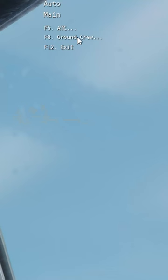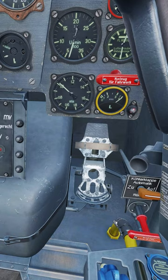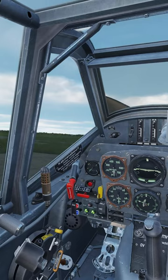Run the inertial starter by asking the ground crew through the communications manual. Hold the brakes. Wait for the ground crew to call all clear, then pull and hold the starter handle until the engine catches.